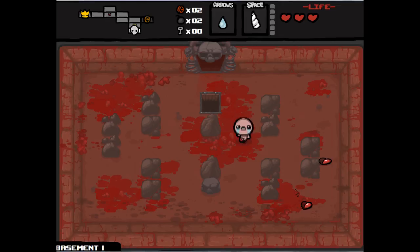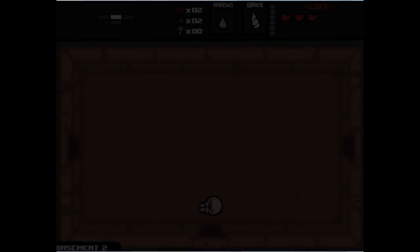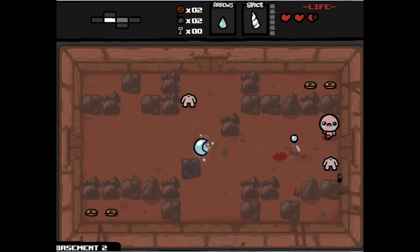Our first item is the spacebar item — it's a unicorn horn. It's kind of like when you get a star on Super Mario: you go invincible and whenever you touch anything it dies. It's the same with the unicorn horn and it lasts probably about 10 seconds.